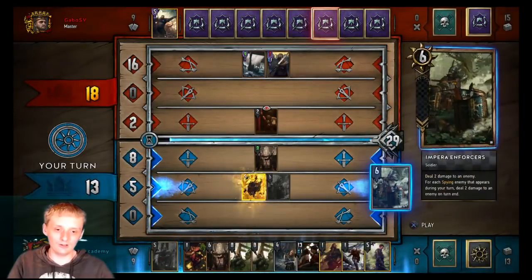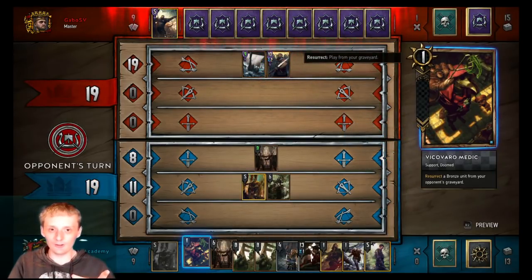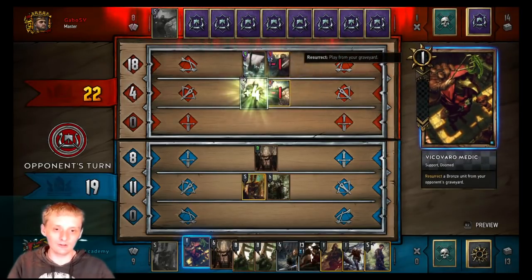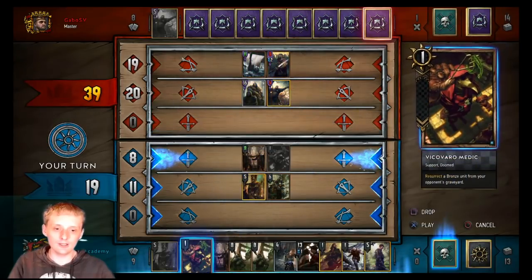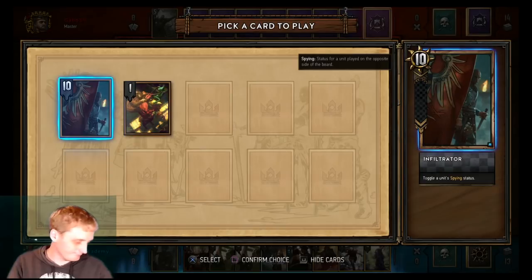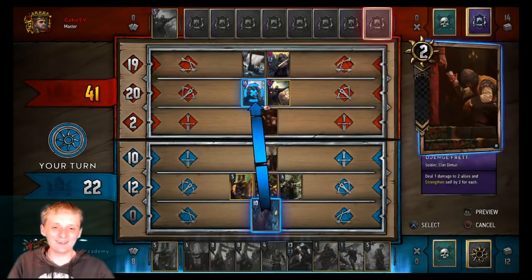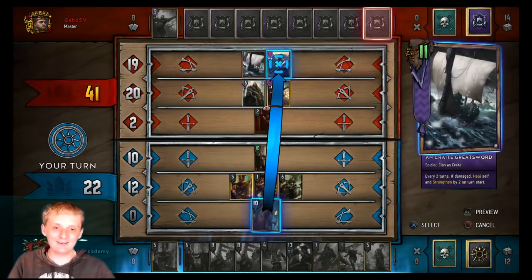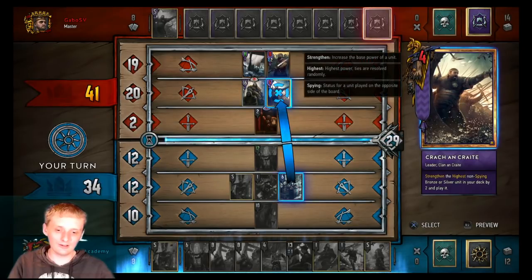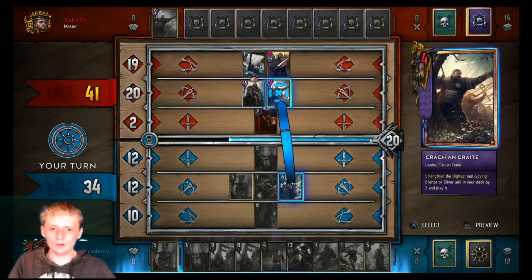I can rez that thing anyway. If I pull off another emissary and it doesn't grab me an Imperial Enforcer, that'd be a problem. We'd like to grab emissary then emissary then another Imperial Enforcer. Let's rez that. That's why I didn't pick him — we'll go with Infiltrator and make this thing spying. So we get to do four damage. If I do four damage this can take one damage — no way to kill it that way. It's about to go up to 11 though, so we'll just kill this thing off.